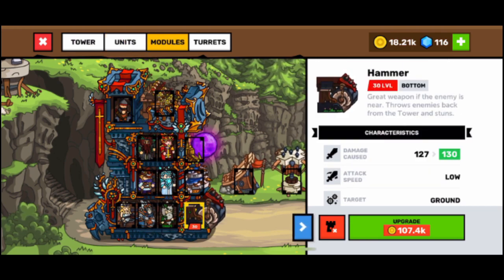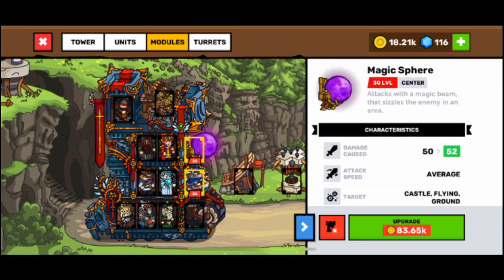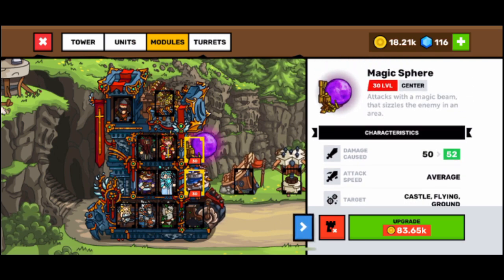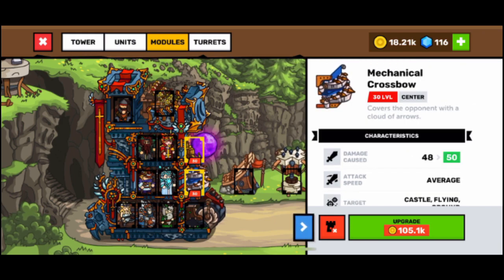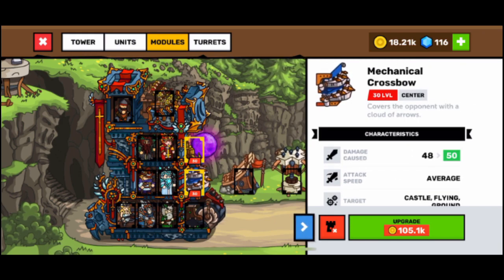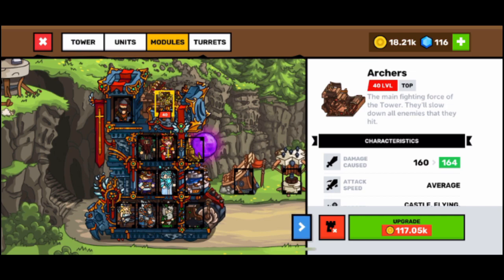The magic sphere attacks not just one unit at a time but a couple of units. The mechanical crossbow tackles almost every kind of unit. On the top, I choose the archers because the other units require you to use their power every time they recharge.